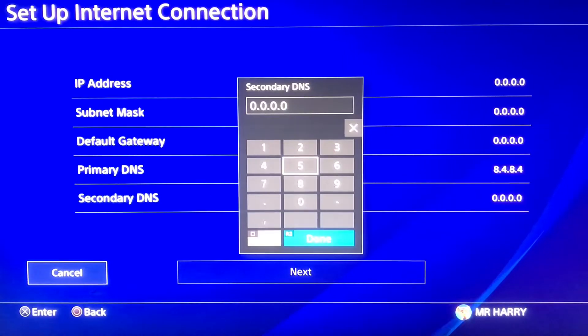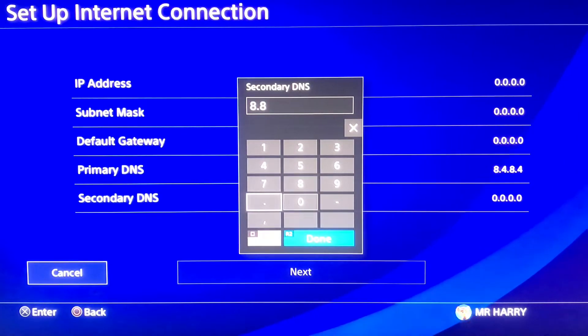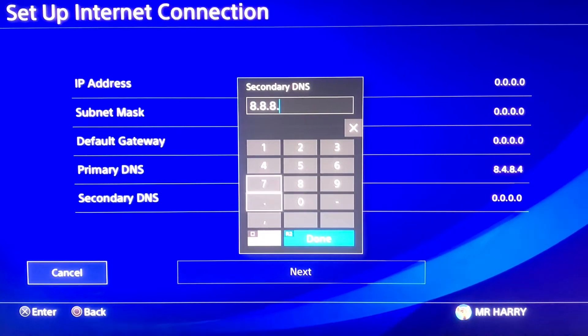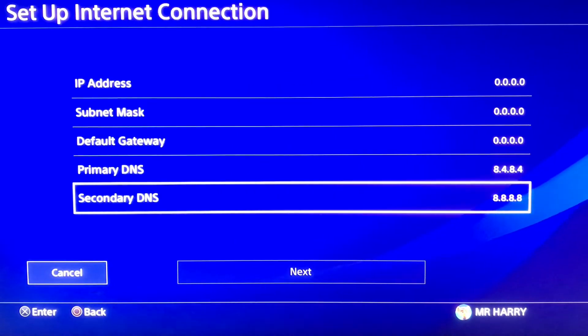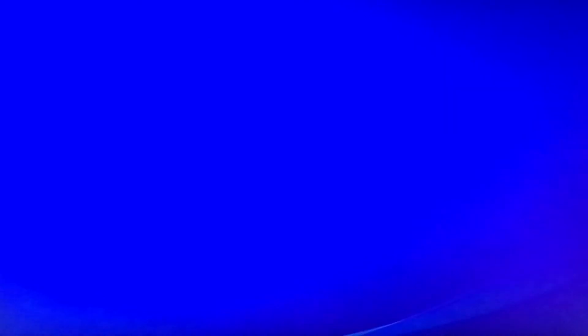Then set the Secondary DNS to 8.8.8.8. After that, tap Next and go to Test Internet Connection.